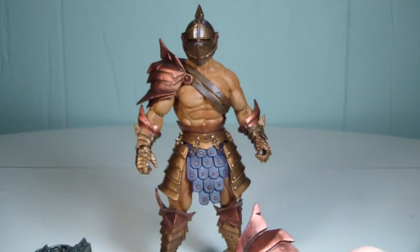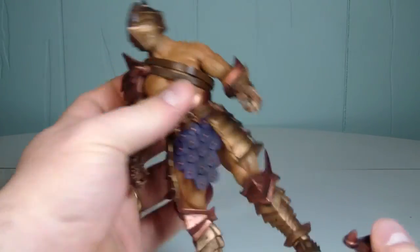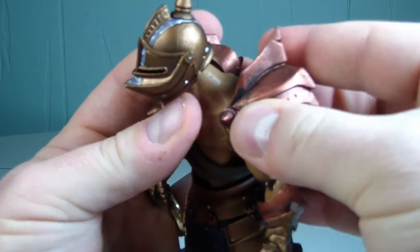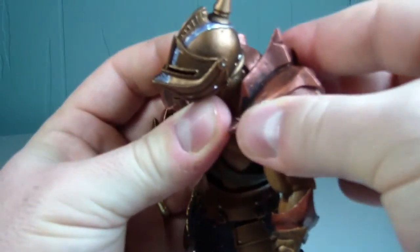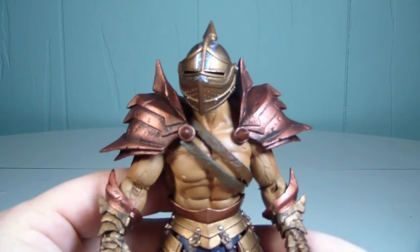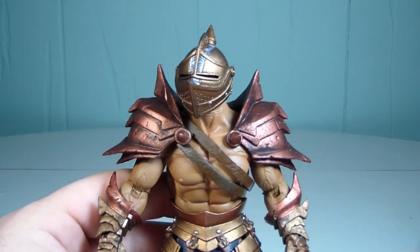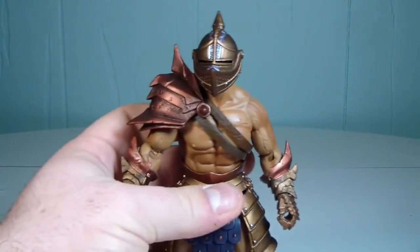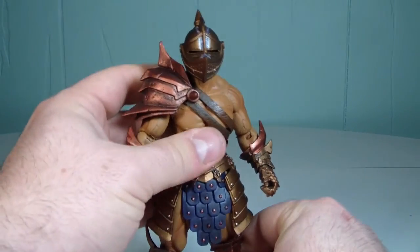I prefer him with his one shoulder, but to pop the pauldron on, there's a little hole in his back right here — you just find the hole and put it on. There you go, with his other pauldron on. You can do it any way you want. That's the cool thing about Mythic Legions — their modularity. That's pretty awesome.